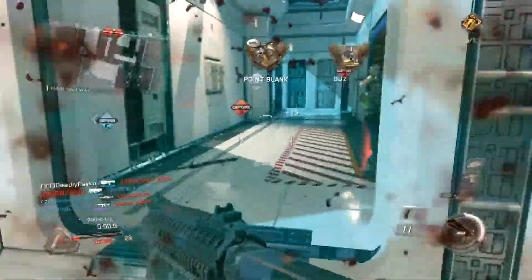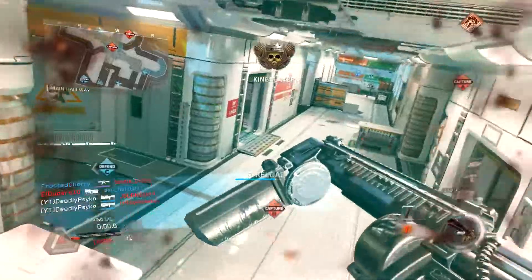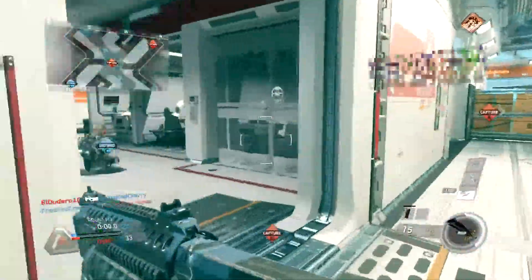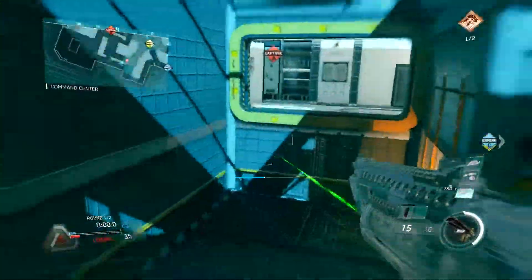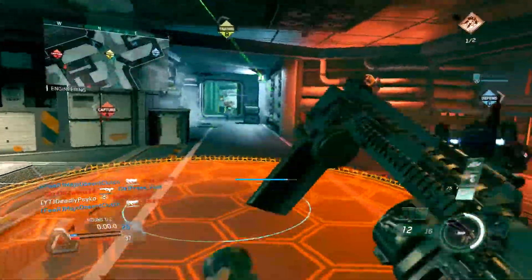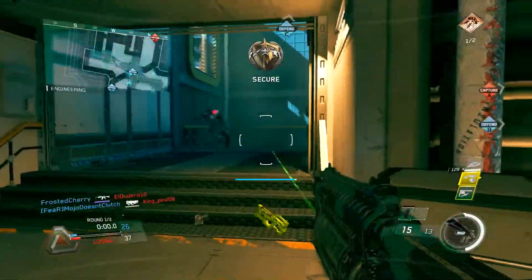Next up are spawns. Spawns are ridiculous in this game. I don't know where anybody is going to spawn, and half the time I run out of the building I spawned in, there's people behind me and in front of me. It seems really hectic, and I don't know if it's just the really small maps they have out for the beta, but it seems like that needs to be fixed.